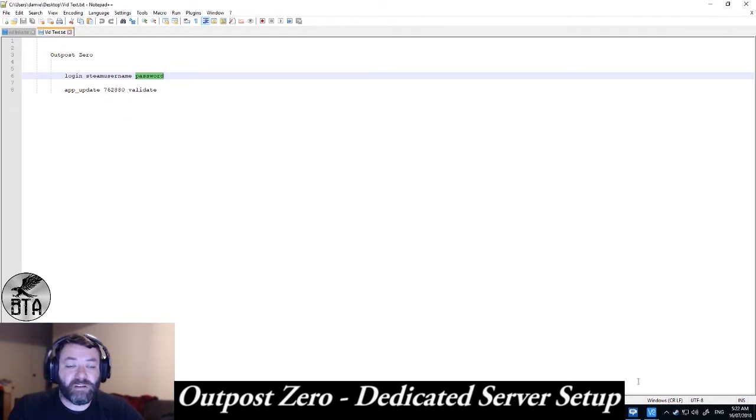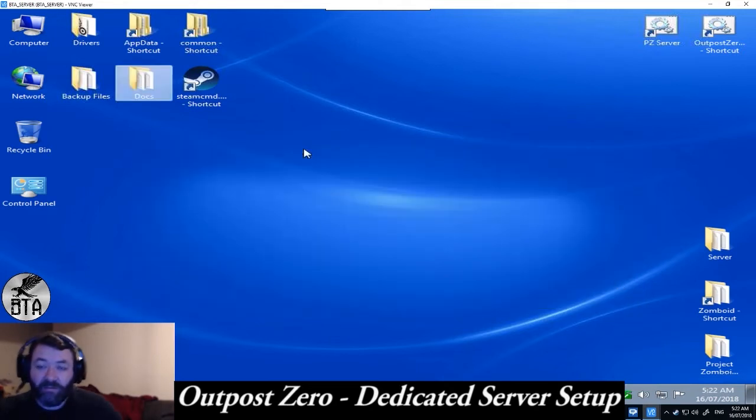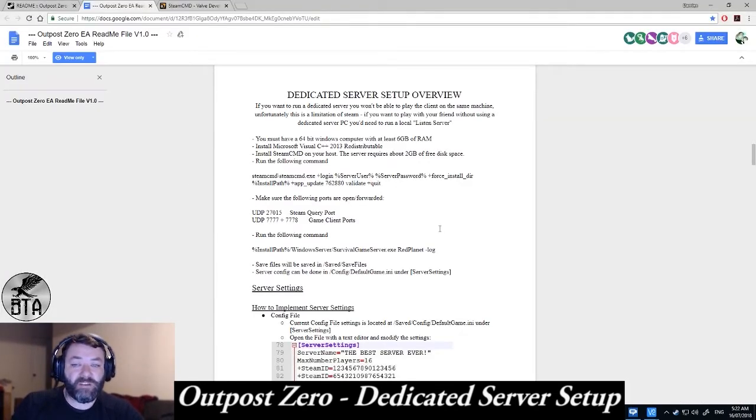Once you've logged in on SteamCMD, you'll use the data from the FAQ. You're going to need to forward your ports: UDP 27015 is the Steam query port — without that, it won't show up in any server browser lists — and UDP 7777 to 7778. I'm not going to do a guide on how to do that; there's a gazillion guides on how to forward ports out there already.